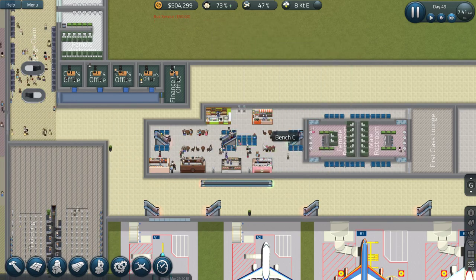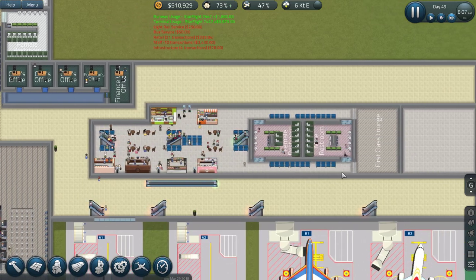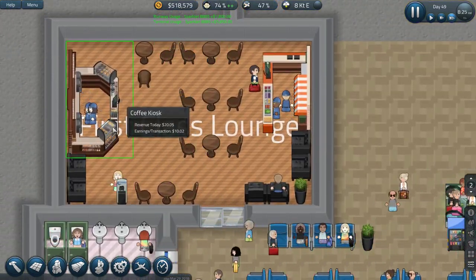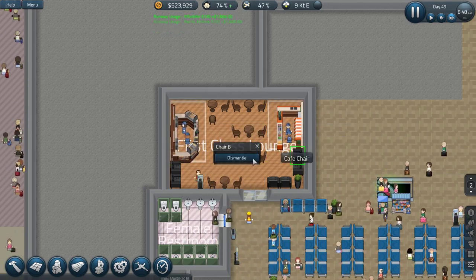Bathrooms are up and running and working quite well - people go up and down and go crazy over here. First class lounge - okay, let's clear out this old first class lounge up here. There's a coffee kiosk, a snack thing - let's dismantle all of this and the big chairs.